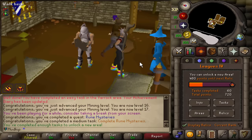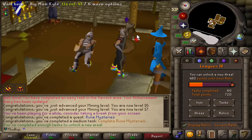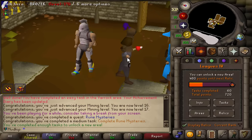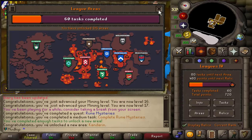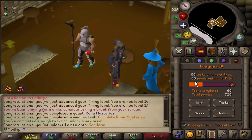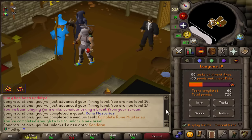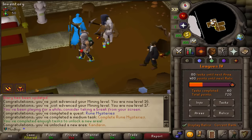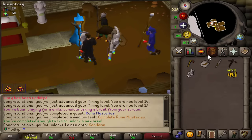Unlock — you cannot undo this. Confirm! That is the first area unlocked, or the third area, but also the first extra area. The next unlock is 80 tasks away, but we'll unlock the next relic before the next area — it's only 480 points away. There are still so many tasks I haven't done in the starting areas, and now I have a whole new area with even more tasks.